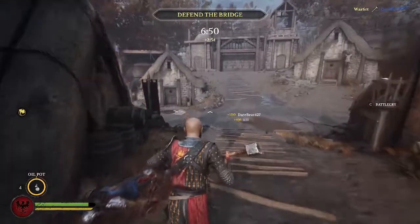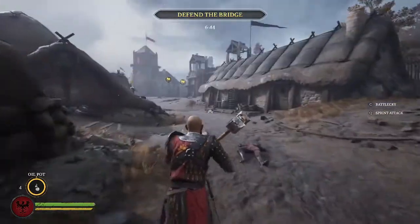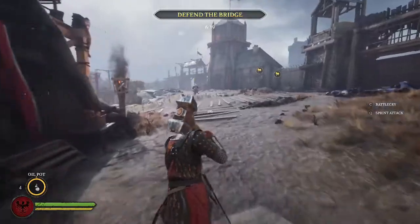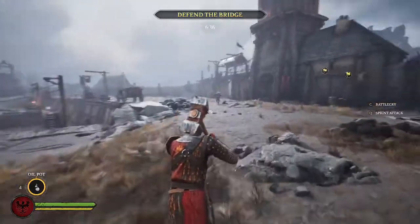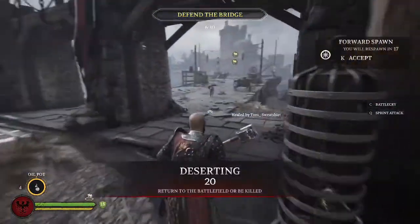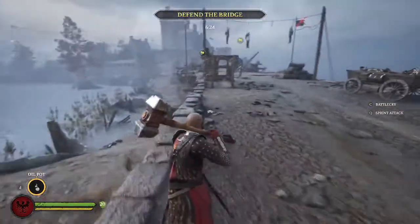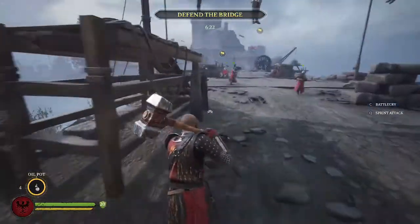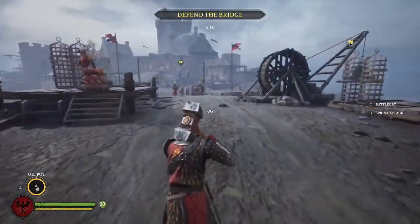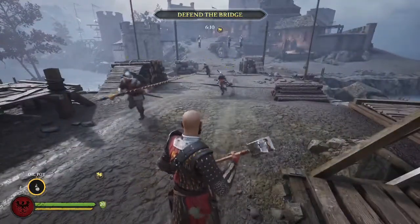Infantry, defend the bridge — we must halt the enemies. I gotta pull back because that was stage two and this is stage three. You have to defend the bridge now. To be mindful about the bridge, there are actually three points of attack that a lot of people don't think about. On each side of the bridge there's actually a way to go down, so you can't just focus on the bridge as the only point of attack. There are also two flag points, so they have to get both.